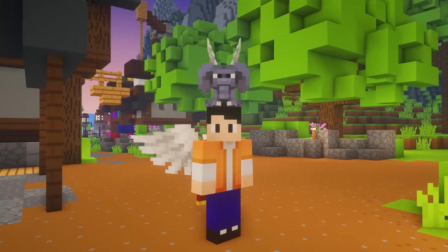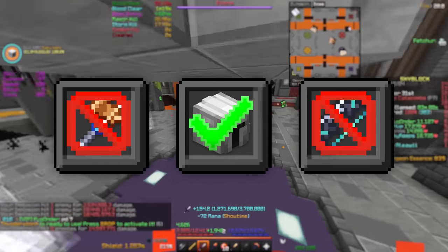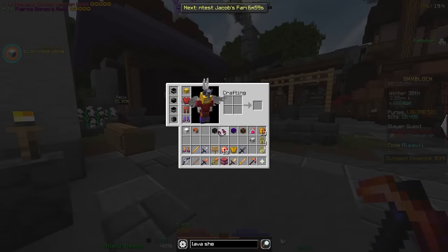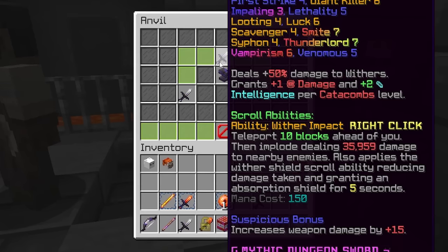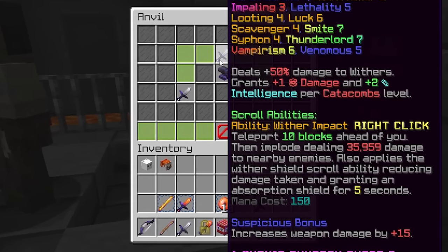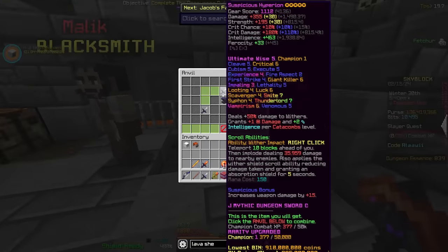So why not just grind money and buy the Hyperion? Well, in this Dungeon Man series I'm limited to using items obtained in dungeons only — so this is a huge achievement. This means I can finally put the scroll on the Hyperion. Here it is: teleport 10 blocks ahead, Implode dealing damage to nearby enemies, and most importantly — applies the Wither Shield scroll ability, reducing damage taken and granting an absorption shield. We've come so far and it's finally here.